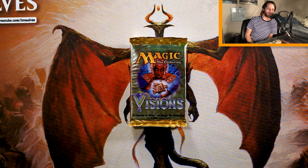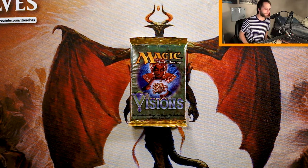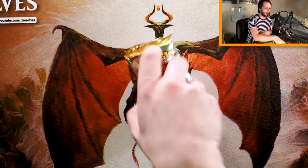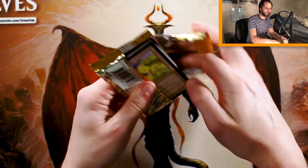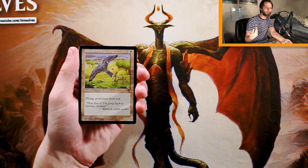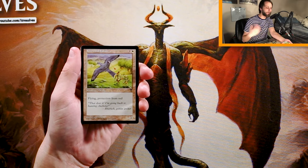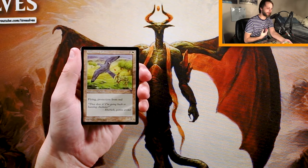We dropped down a little bit with Natural Order, but it's still a very powerful card. Of course, we've got Teferi's Puzzle Box, Necromancy, lots of really awesome stuff. Hopefully we get to pull one of those awesome cards today. I've not necessarily had the best of luck with Visions packs in the past, but we've opened a few already. We're going to go through this as if we are drafting the set. I did not play during this time — I was literally like four when this set came out — but I've seen a lot of the cards.